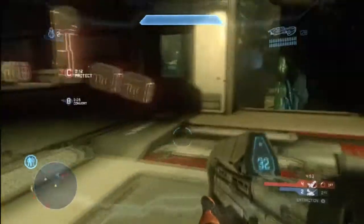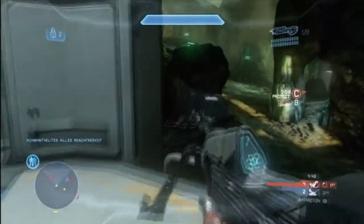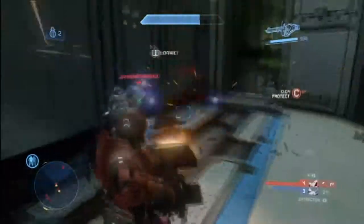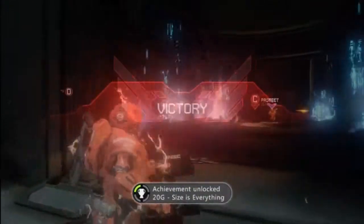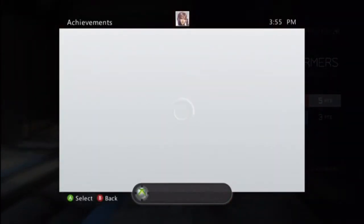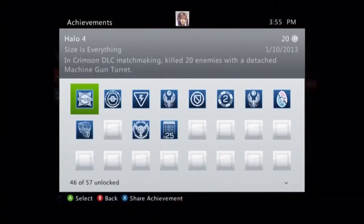If enemies are trying to surround that area, you'll be able to pick them off and get points for the achievement. There's an actual tracker in-game that counts your progress, and just like right there it pops up on my screen — 20 kills, 'Size is Everything.' That's it! It's a pretty fun achievement to get. Thanks for watching and see you later.